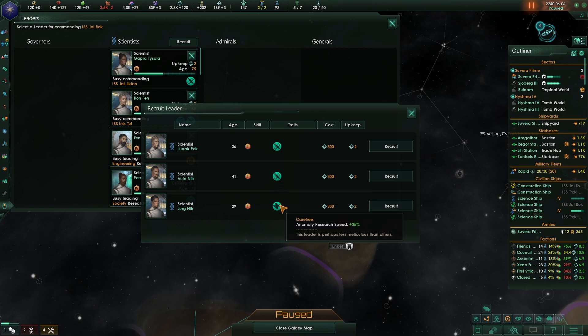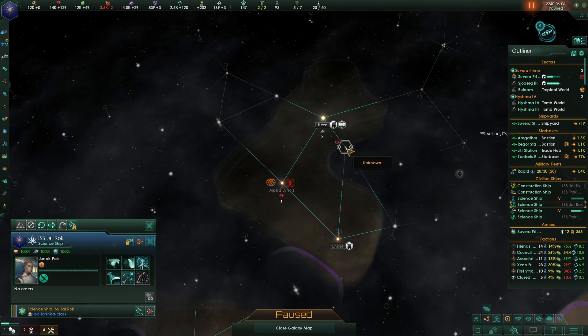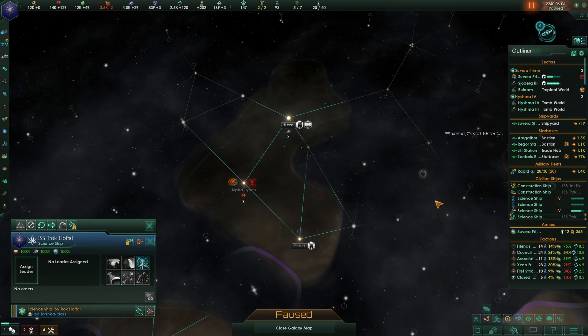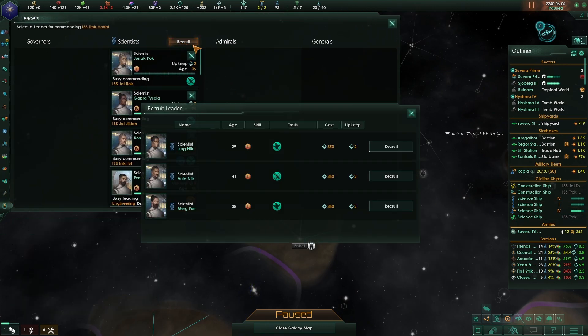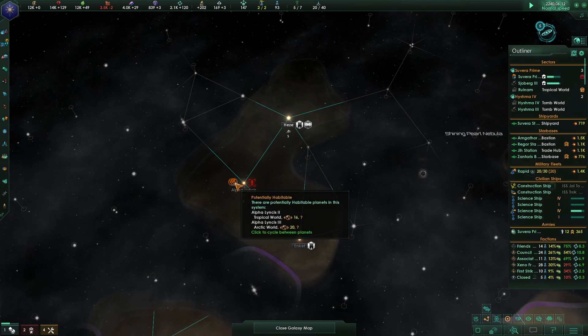New scientist hired with anomaly discovery chance bonus - you need to go here. And this one with anomaly discovery chance will go here. Let's try not to get killed. There are some planets right there - one's tropical, that's nice.